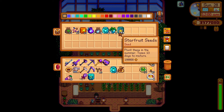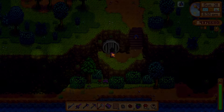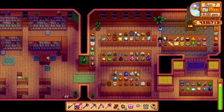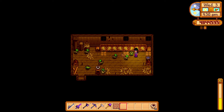Museum rewards include starfruit, which you can turn into wine — the most profitable item in the game — various decorations, and you can unlock the sewers this way too. Two important mistakes not to make: don't donate your first prismatic shard because those are really rare, and don't donate your first dino egg. These are also very rare, and it's better to hatch one first so you have a continuous source of those eggs before donating one.